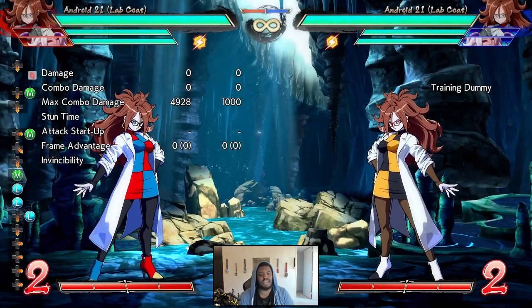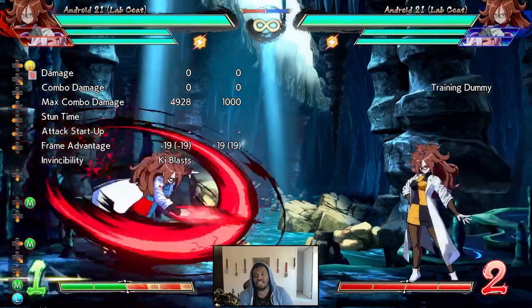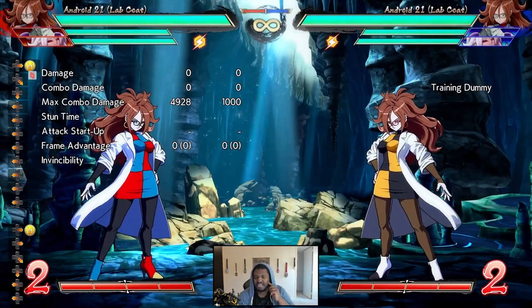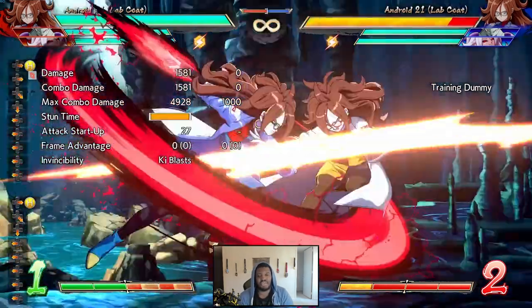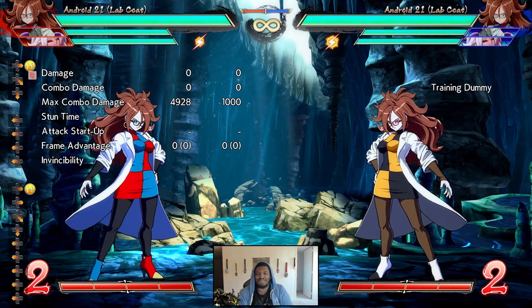Very similar to Gogeta Red. Except her EX actually makes contact from full screen — Gogeta's does not. So that's something she has over him, even though they're both very similar moves. They both get full combos, they're both Ki Blast invulnerable. This does not go through beams, by the way — just Ki Blast. And in return you actually get full screen reach, which is pretty crazy. The trade-off is definitely there.